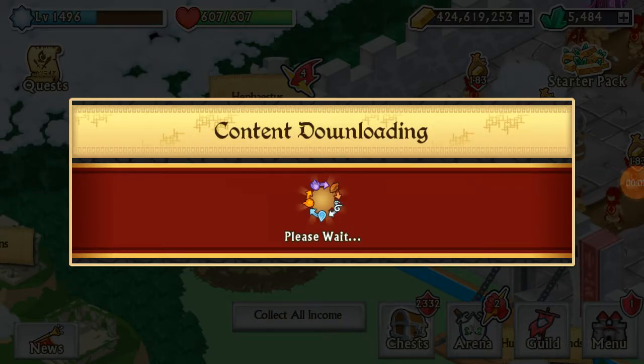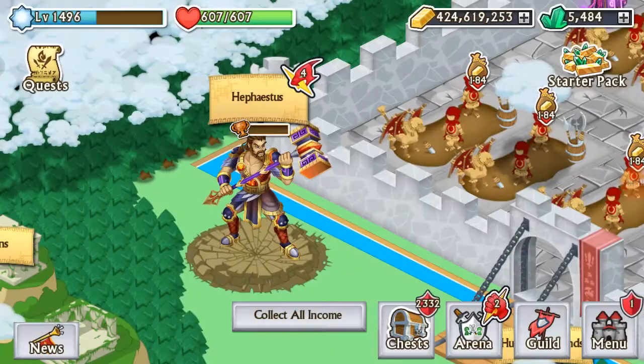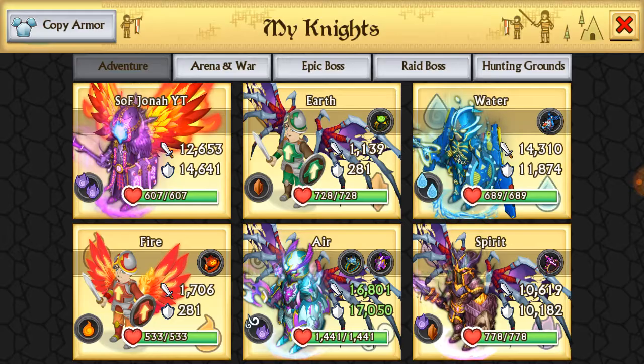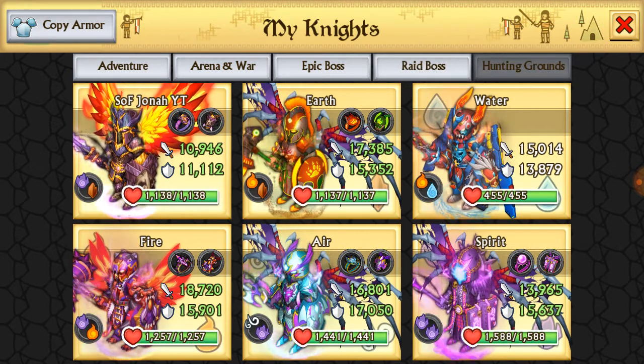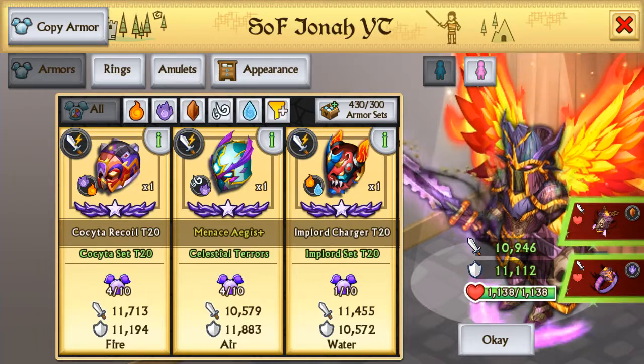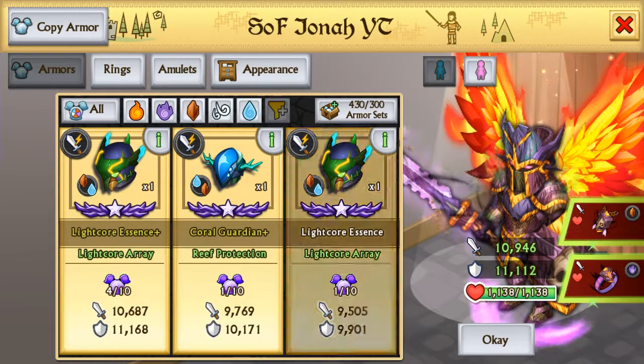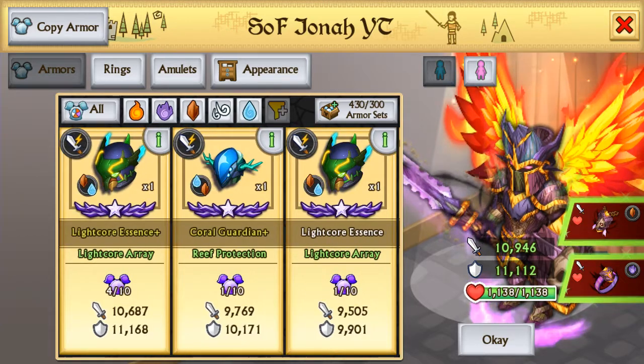All right, what's going on? Back on the game here, going to be doing some dragon chest opening. Want to quickly go over these sets — there's a water/earth set in there and a fire/air set in there. We do not have those sets currently. Shadow forged water/earth — the best water/earth I have is this one.